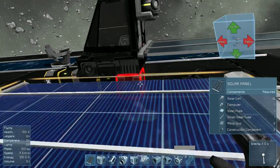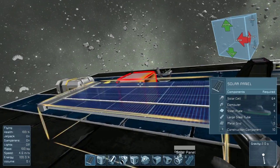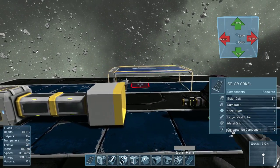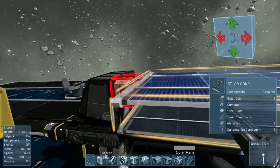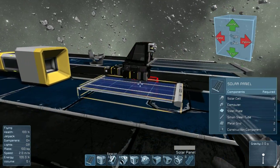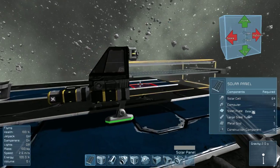We're going to be learning about conveyors, solar panels, collectors, connectors, and ejectors. Let's start out with the solar panel.